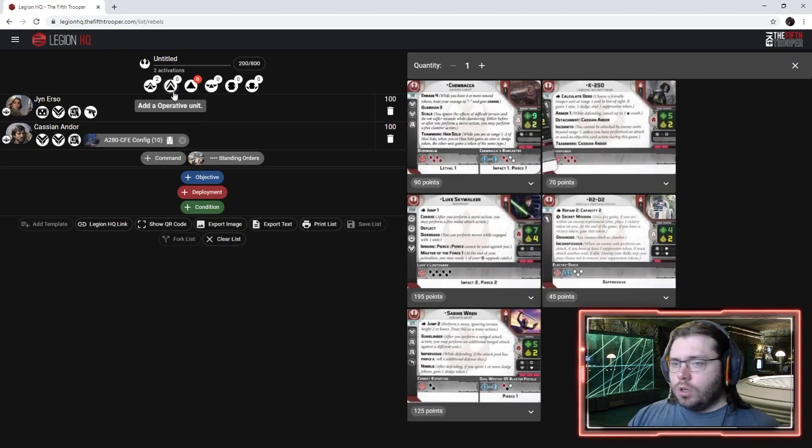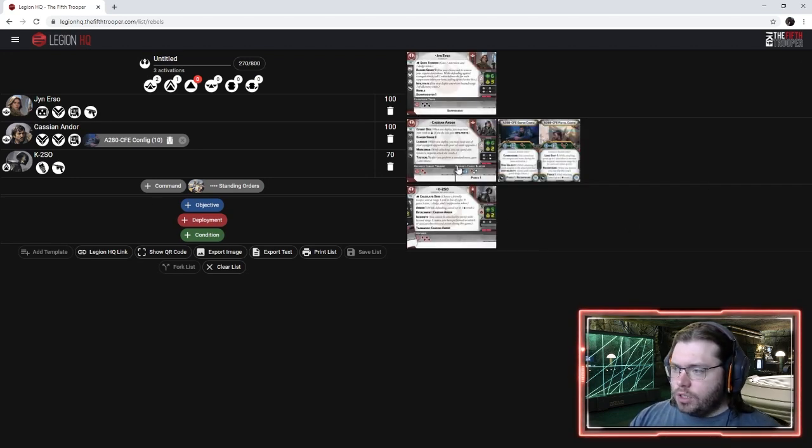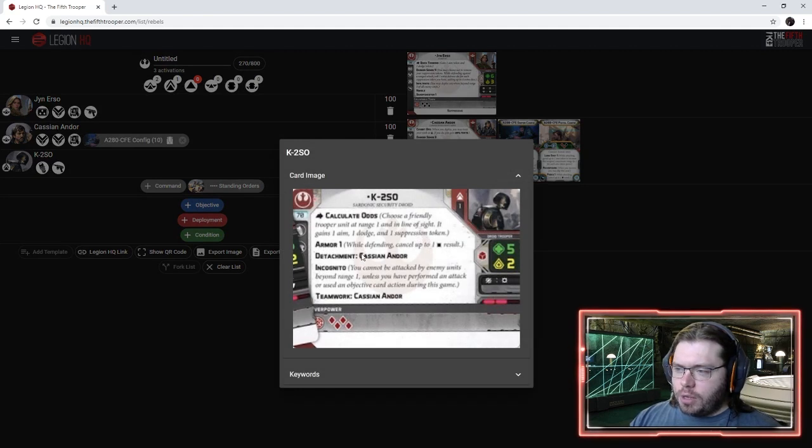Since we're doing Rogue One, we'll throw K2 in here. K2 is pretty good. The big thing about K2 is he has Incognito, which allows you to basically not be eligible to be attacked until you attack, or somebody gets within range 1 and attacks you. So you can be kind of stealthy with K2 and play towards objectives you might otherwise not normally be able to.